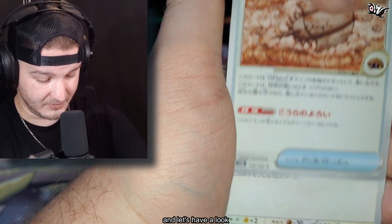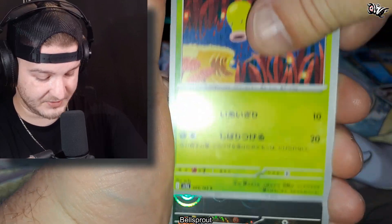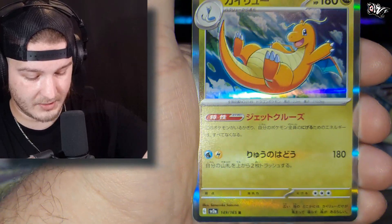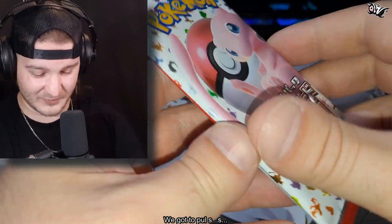We have Fossil, the Doduo, Bellsprout, the Dodrio, and Dragonite Hollow. We've got to pull something crazy.